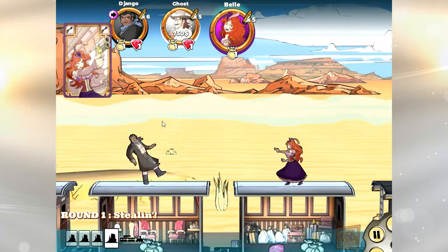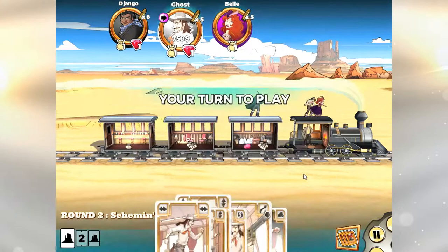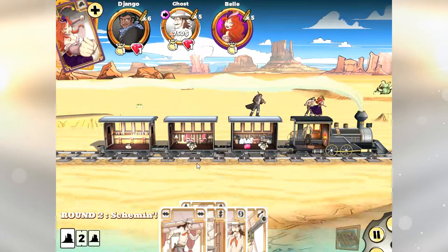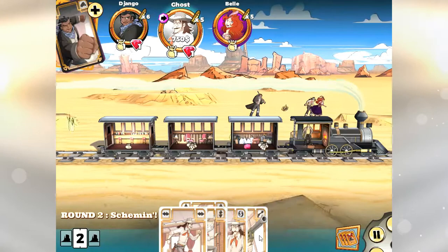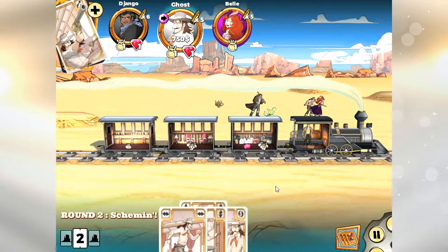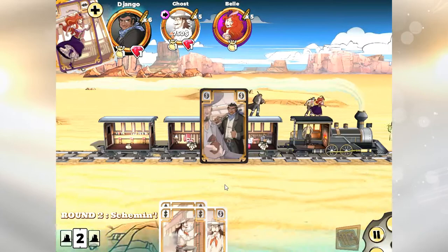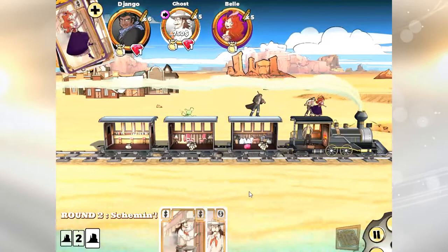Belle oddly doesn't get any payback, just pays it forward to poor Django who gets shot for apparently no reason. Round two is going to be interesting because there are two double moves and I only have one loot card. It would have been perfect if I'd had a Sheriff card to move down and grab the strong box. With me as first player I get a rare opportunity to knock some treasure out of Belle's hands, so I'm going to shoot and move and set up a loot at one of the cars towards the back for next turn.